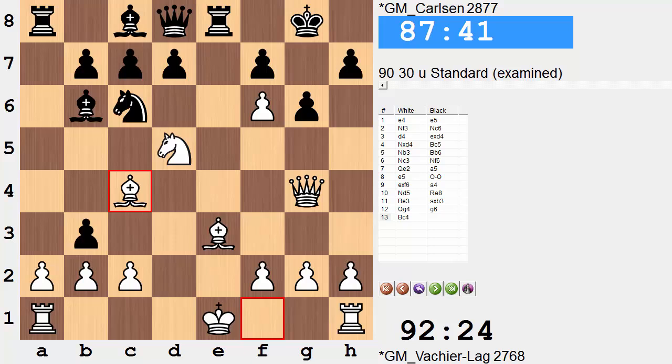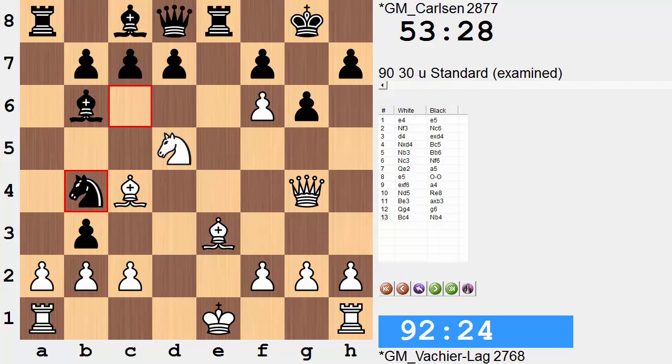If you'd like to, pause the video and see what move black came up with in this position. The move played after about 35 minutes of thought: Knight b4 — a very, very sharp move. Looking for a fork on c2, looking to displace the centralized knight, and really directing play, trying to grab the initiative. What better way than to enter the enemy's territory and throw a very strong punch at the c2 pawn with devastating effect?